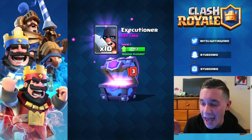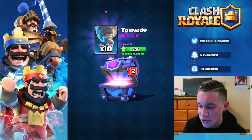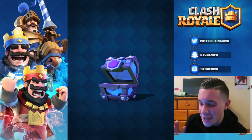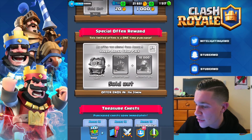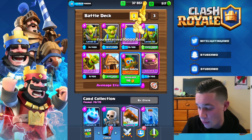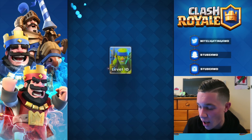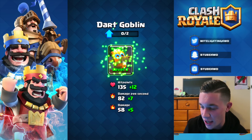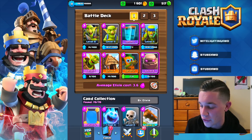482 elite barb cards, ten executioner cards, ten tornadoes — this is like the best super magical I've ever had. 118 battle rams, and then we got a legendary — a lava hound out of that! That's worth ten bucks. Then we got a bunch of stuff including gold. Let's upgrade: goblin hut to level nine, spear goblins up to level 11, dark goblins to level two, and we'll swap in the clone spell for the mirror.